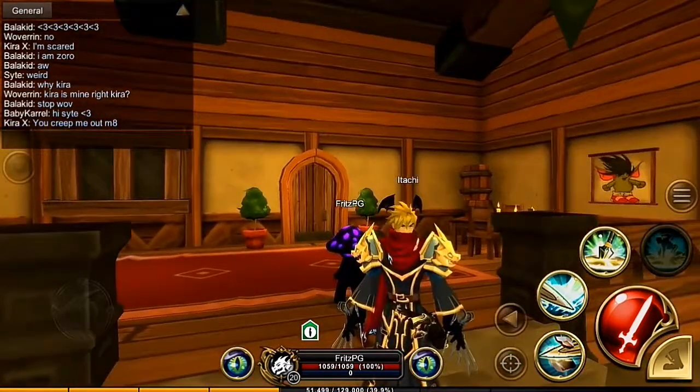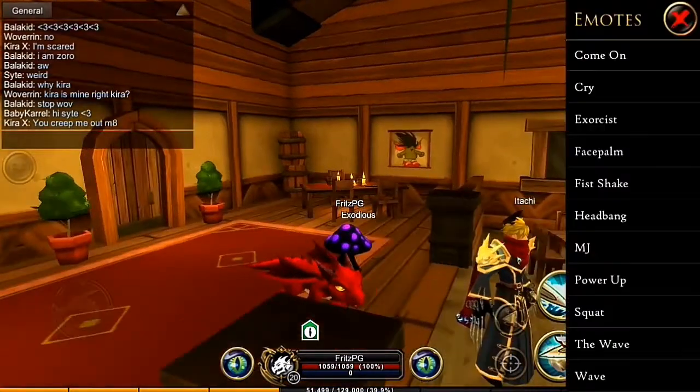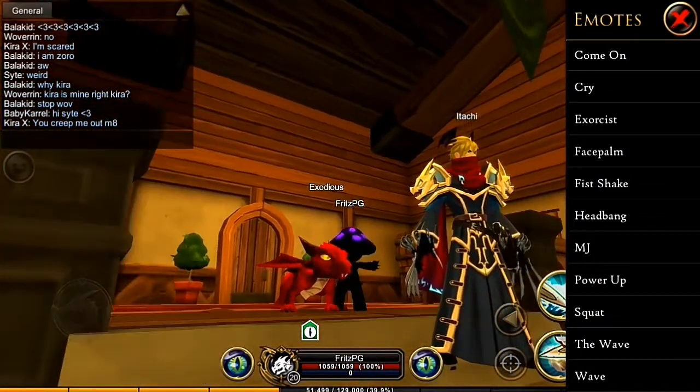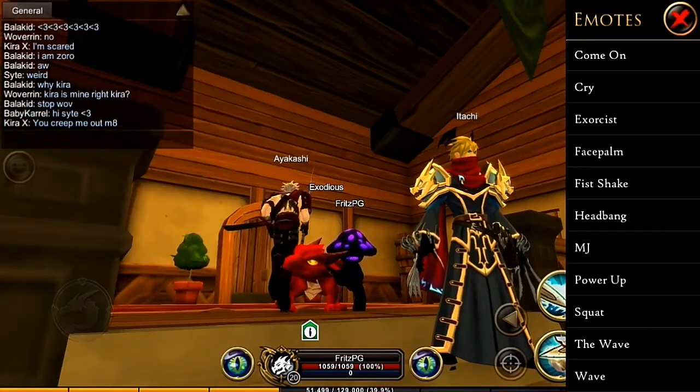Once you've teleported to the area, you can now do your emotes. Right here, right now — see, exorcist — you can do that. We're also going to do an MJ and a squat for a quick test.